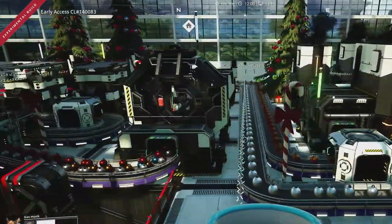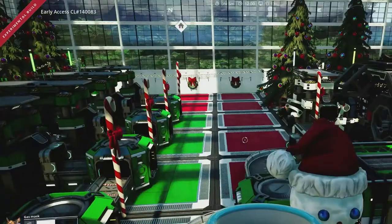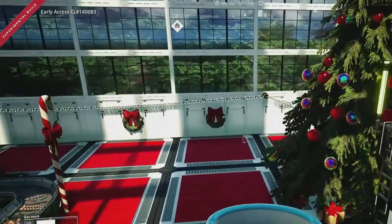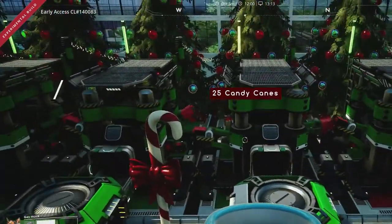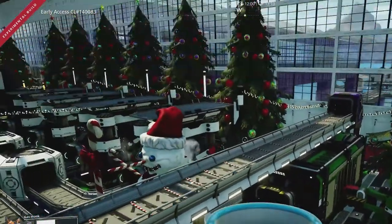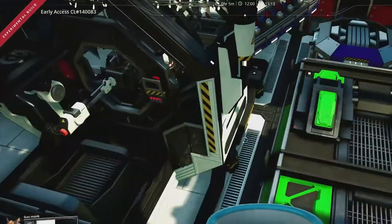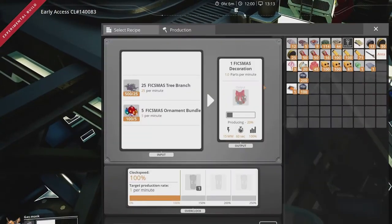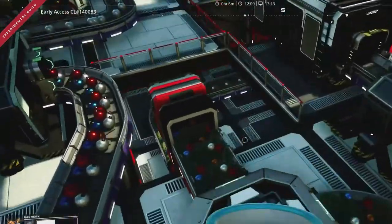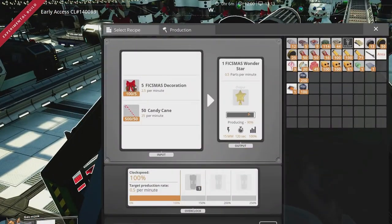So we're leading to colourful baubles, candy canes, Christmas wreaths, and the final product — the Wonderstar.